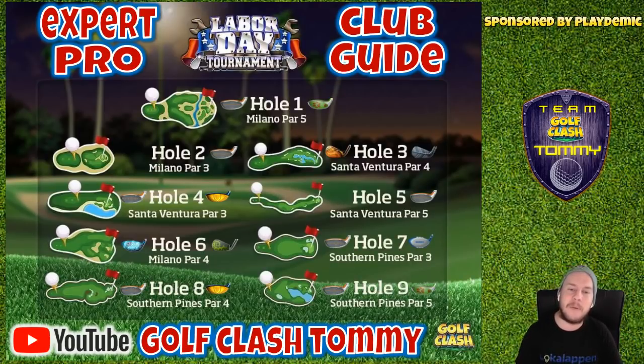Starting directly with hole number one, Milano par five — I suggest the sniper or the big dog. As you remember from rookie division I suggested the big dog, but here I suggest the sniper as well. The reason is we're most likely going to play with a power three ball from the second tee and have a driver that gives more distance. It could be enough with a sniper, and the sniper is going to make it much easier to get the ball to drop for an albatross.